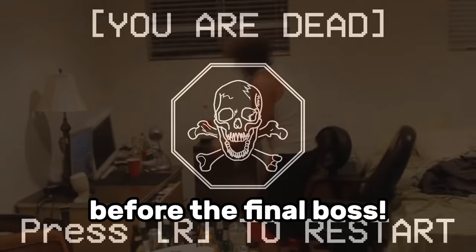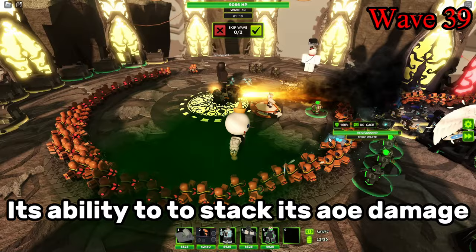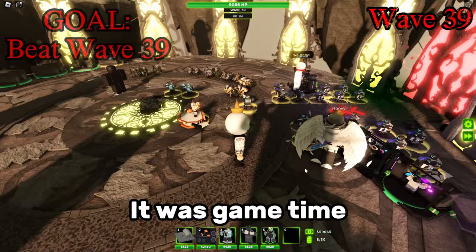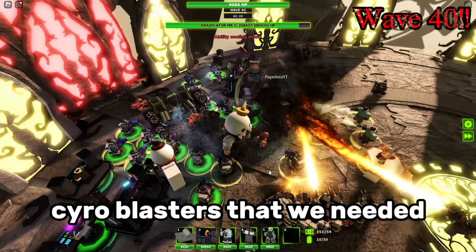Only a single wave before the final boss, so we decided to add one more support to the mix, only used for that specific wave — the toxinator. Its ability to stack its AOE damage was the small simple solution we needed. Then it was game time. We had all the cryoblasters and EDJ set up to freeze him. Moment of truth — he didn't freeze. We didn't have nearly enough cryoblasters.